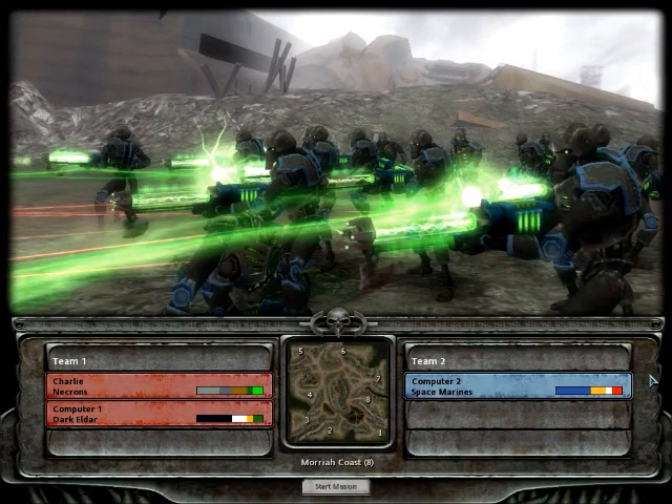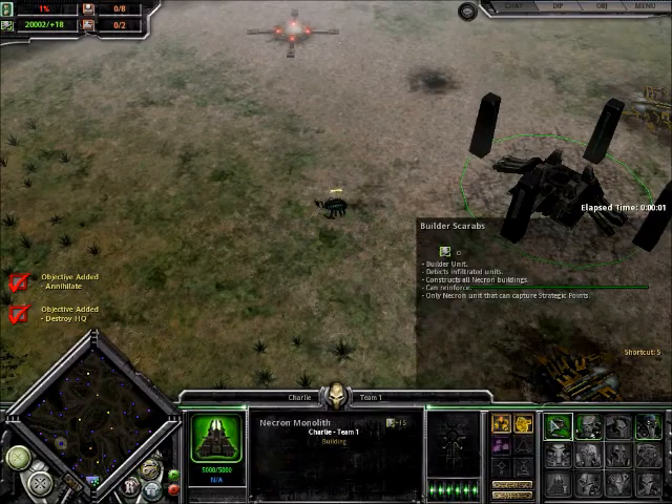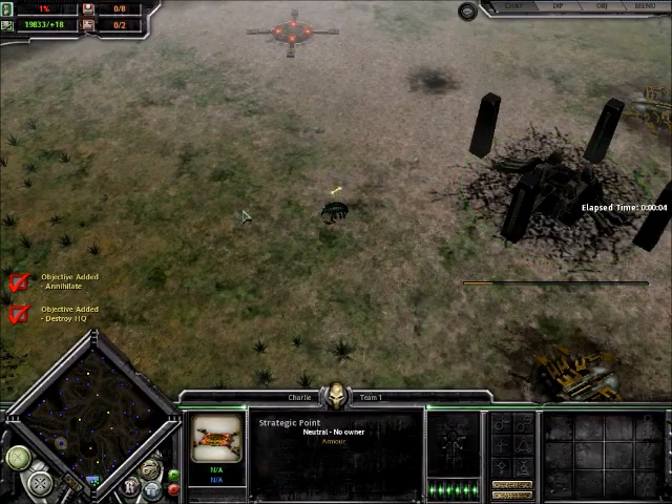So, the Necrons' opening sequence - if you guys remember the Imperial Guard tutorial, I said build two soldiers, then two guardsmen, then the tech priests, then upgrade to tier 2 of the base. Now the Necrons are slightly different, which I will show you now. So we build two of these Necron Warriors and the Necron Lord.